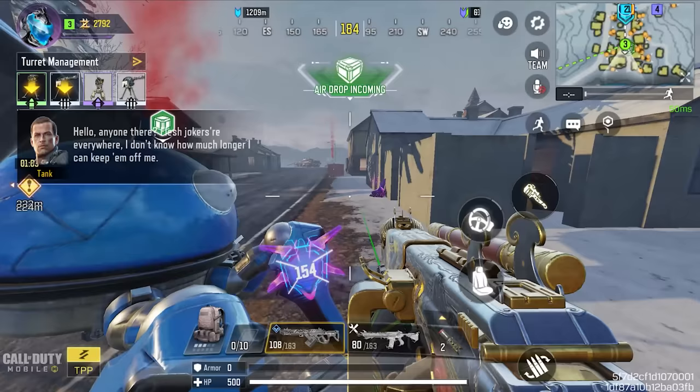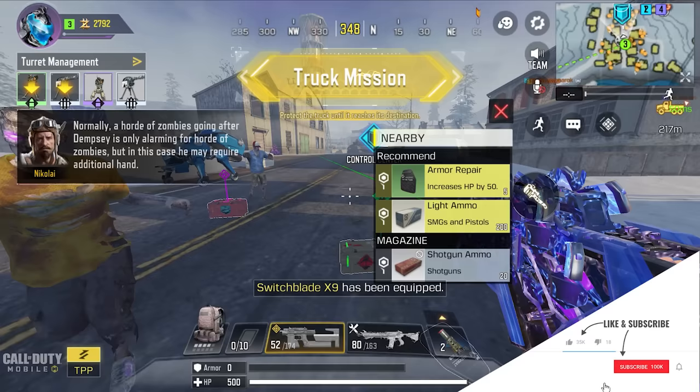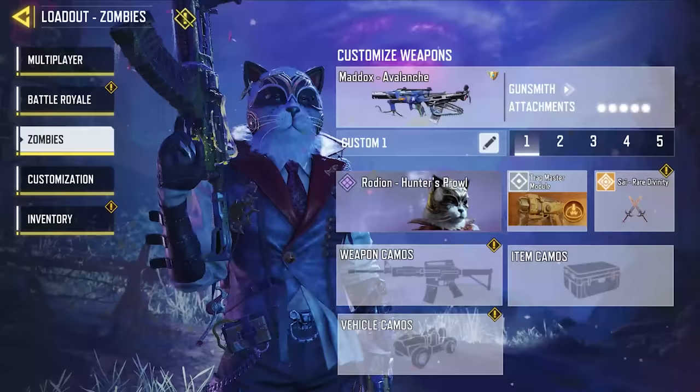There are 30-plus ground loot and airdrop weapons, and there's no point putting these in your loadouts because you will eventually find them somewhere on the map. It will also be less boring if you find something unexpected. So skip these weapons and use other weapons in your loadouts.